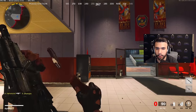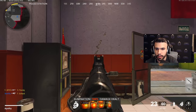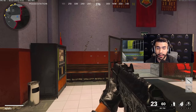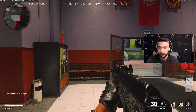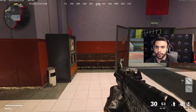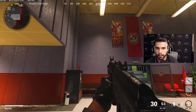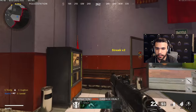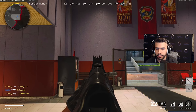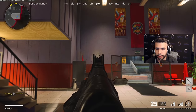Once you understand the recoil pattern — I'm currently rocking the muzzle brake on the 74u — you can see it goes slightly to the right. So your goal is to go slightly to the left and slightly down to counter that kick. You are basically countering where it's going with your right stick. I'm going to hold it slightly down and slightly to the left — you don't need a huge movement — and you can see I can beam.